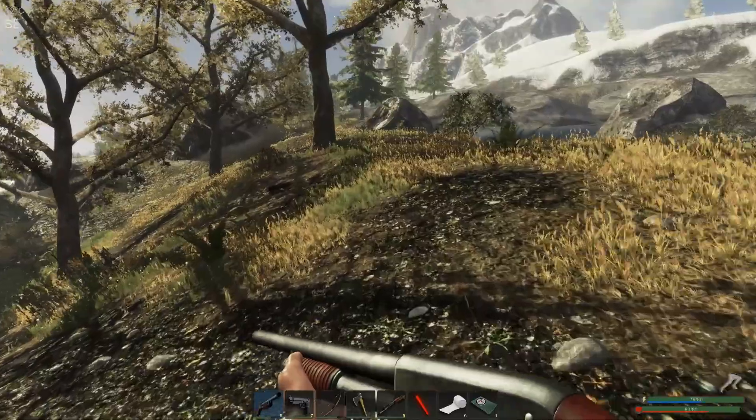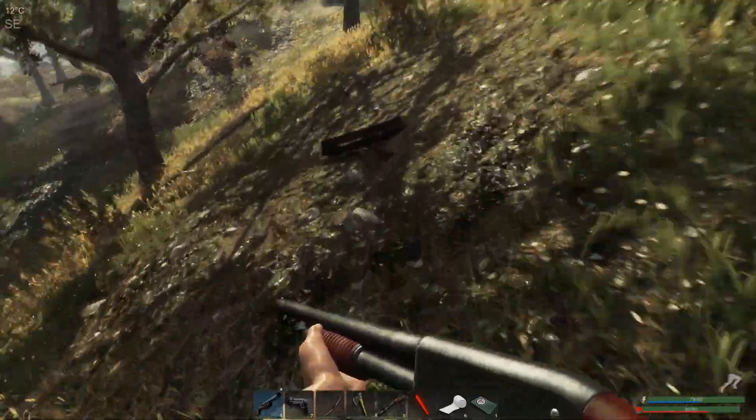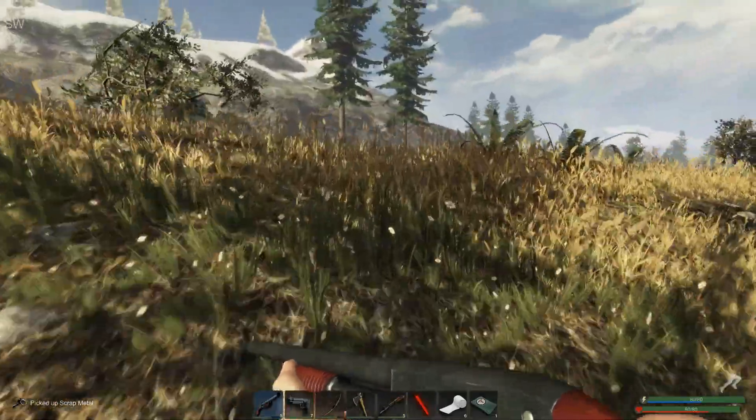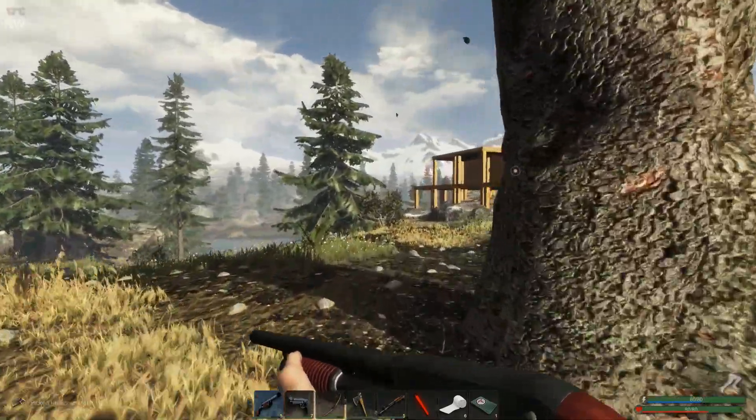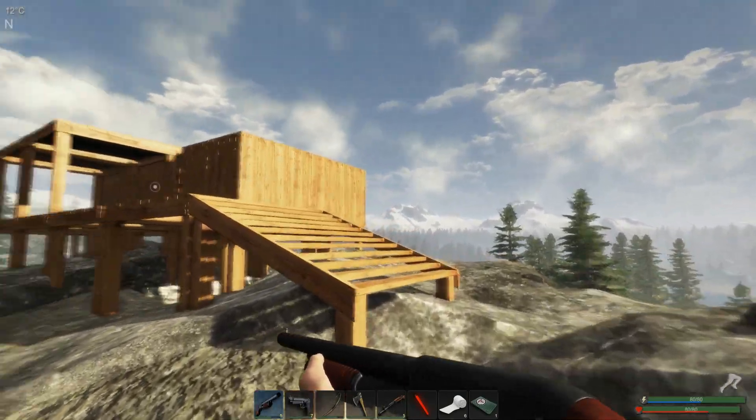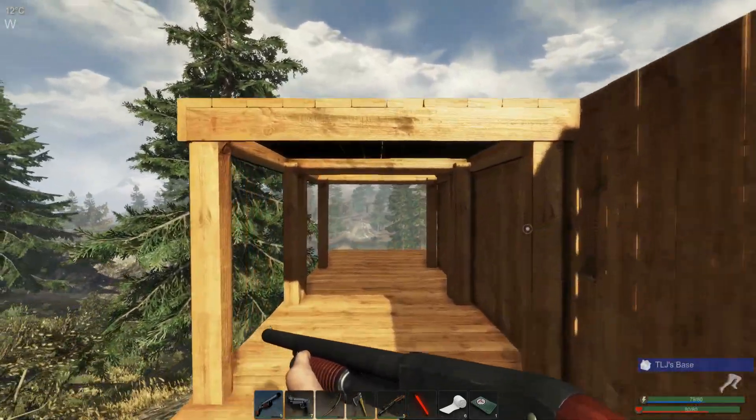I'm going to get out the shotgun for now. Oh, we've got a bear right here! Perfect. Now, it might also be a good idea for us to have a splint. I should probably make a few splints just in case we break our leg, because we are going to be hunting some big game today. That's probably a good idea.